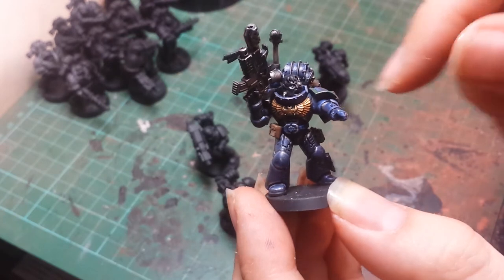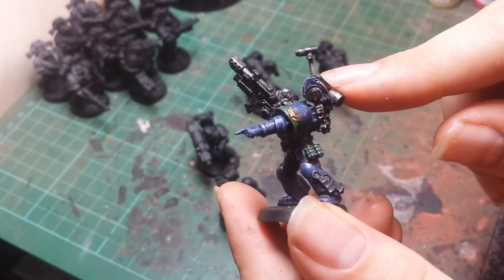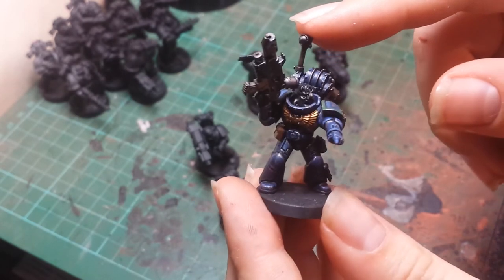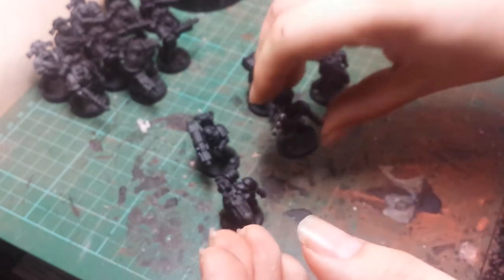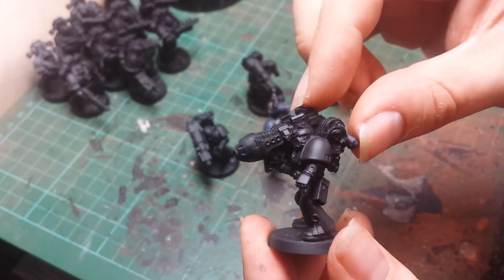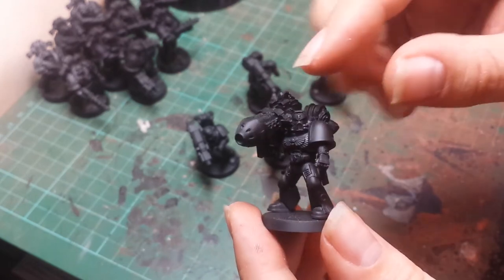The head is off a Blood Angel I had lying around, and the backpack is from one of the Forge World rapier crews — it's got a little target thing on top, so I figured it was quite appropriate for the Devastator squad. I've gone for the Forge World weapons on these, and the backpacks are just a little bit different again.